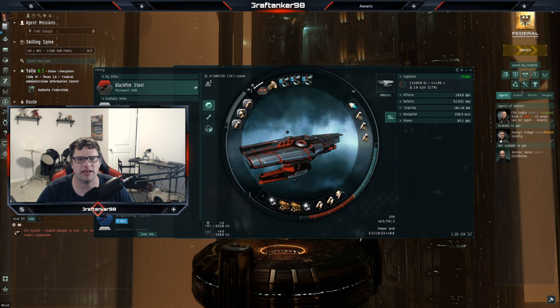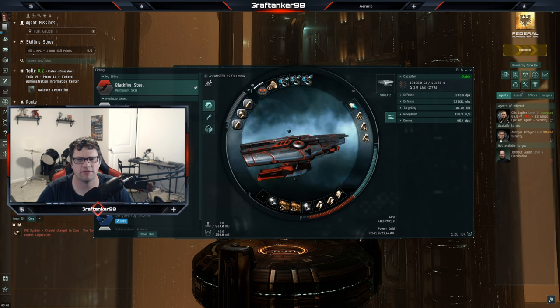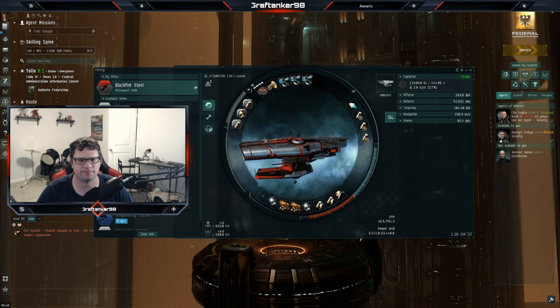I went around and gathered some items I could to add to this ship. What I started with was the things I could get my hands on nearby. It was the large ancillary current router one. I got a nano pump two and a large capacitor control unit one — I wanted to get the two, but it didn't have any nearby.